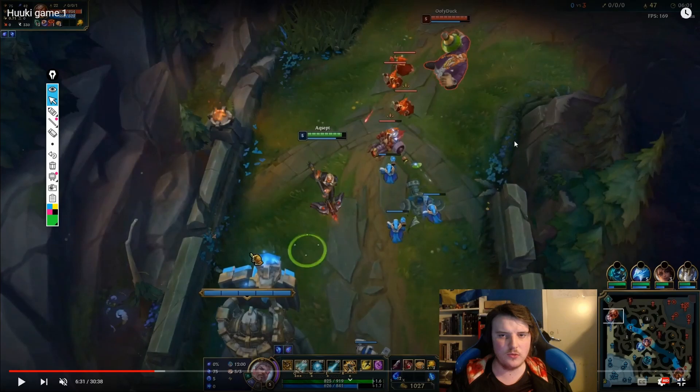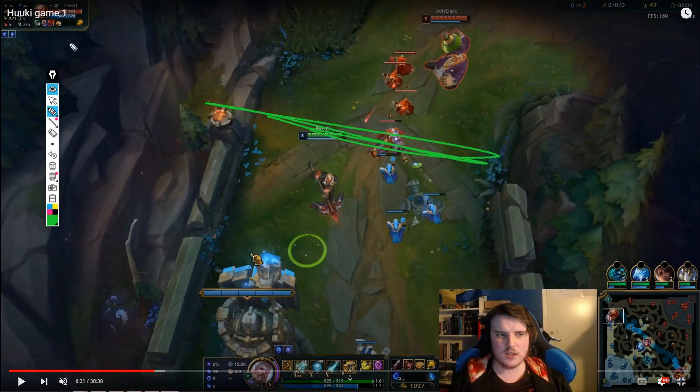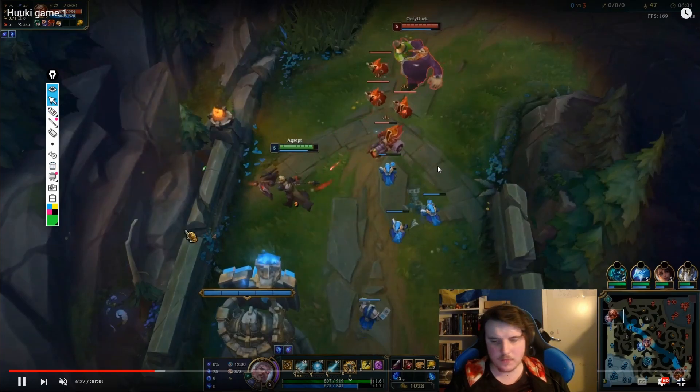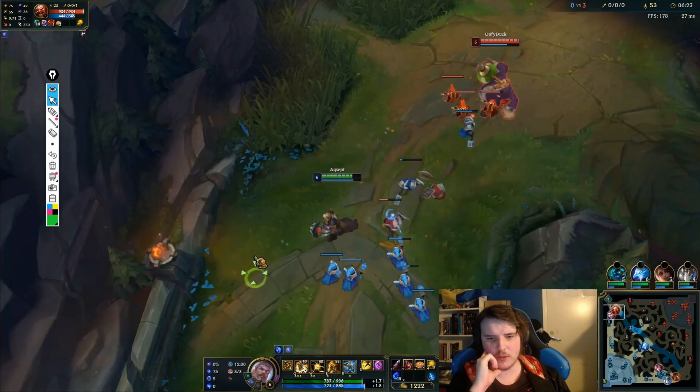Repeat the process — whenever we have wave control we don't have to permanently freeze. When we want to reset we can break the freeze and push toward him because we can always regain it since we have wave control and can always manipulate it in our favor. So don't feel the need to hold the freeze in a situation like this where we're so much stronger — I have pretty much double the gold compared to this guy.